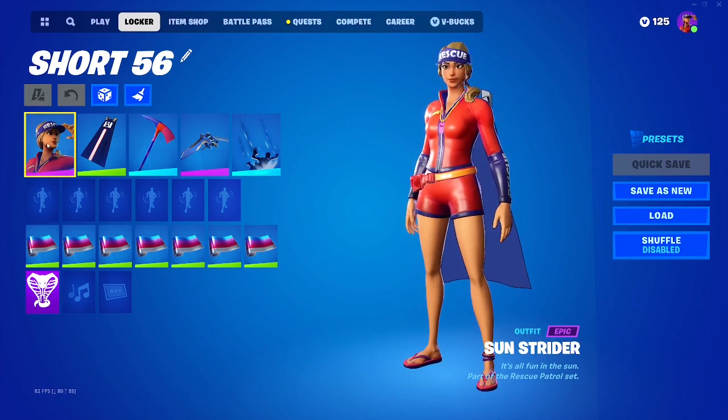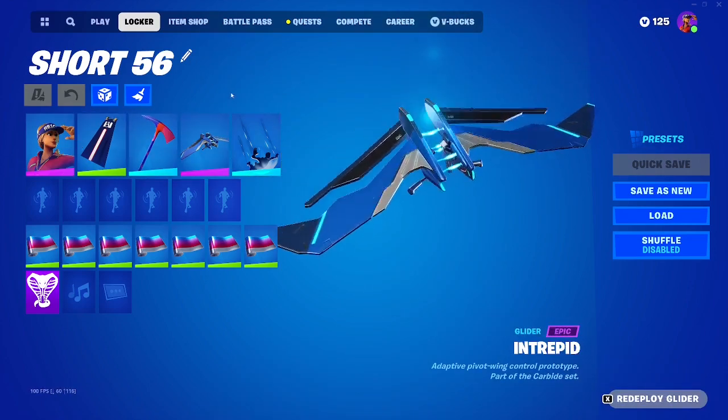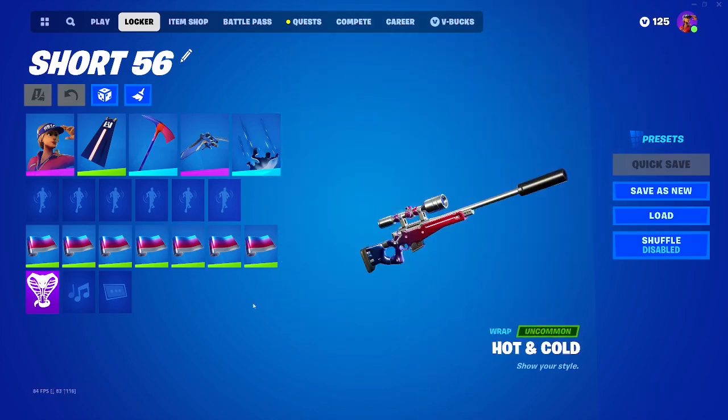Here's our Sunstrider combo. For this one I put on the UA Cape, the Pop Axe, Intrepid, Shooting Star, and the Hot and Cold Wrap.